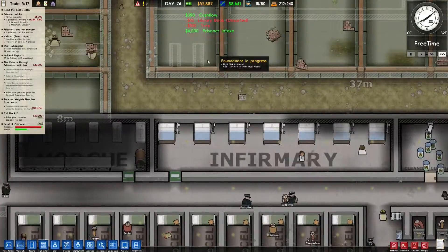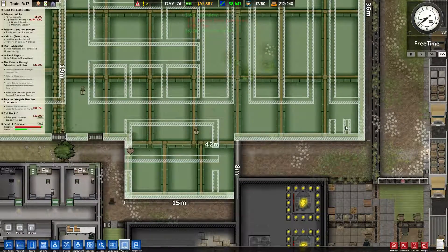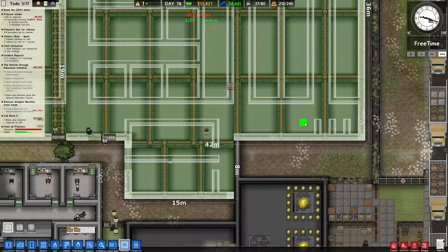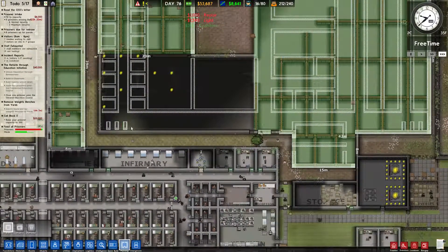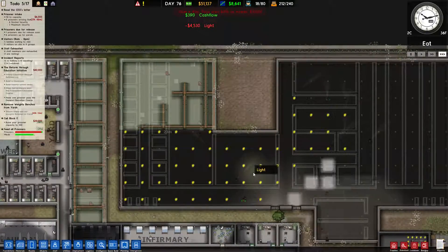I also did plan out to have some solitary — yeah, I did plan out for some solitary as well. There's only four though; I should probably increase the size of this. And then I think along the walls around the sides of it, I'll do something like plan to put some benches and other such things like that there.